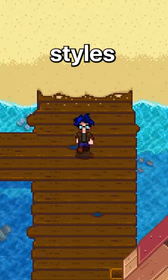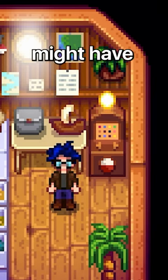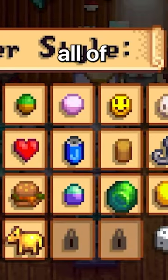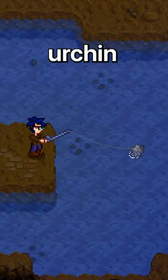The way you unlock these bobber styles is by heading down to the beach and entering Willy's shop. Inside, you might have noticed this new machine, and when interacting with it, you'll get an entirely new menu with all of the available bobber styles — the duck, the burger, the sea urchin, I think.